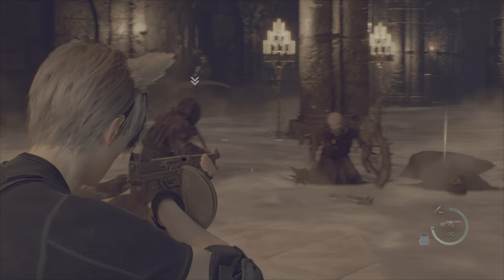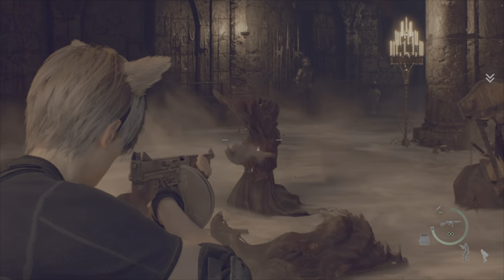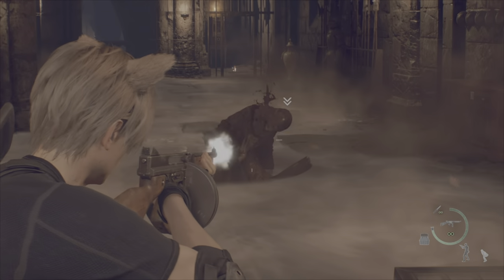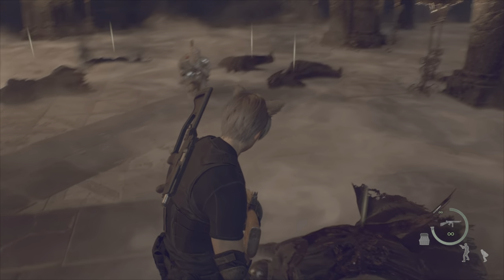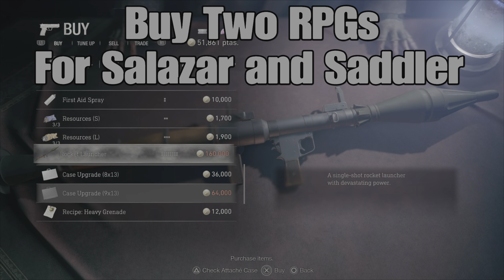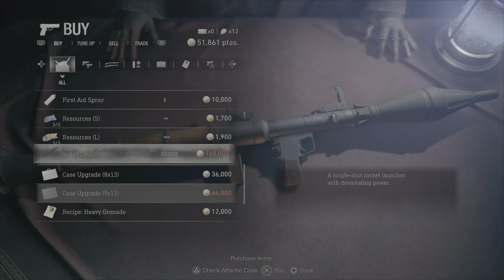Keep collecting treasures because you'll need a lot of money. Beyond upgrading the sweeper, you're going to need at least two rocket launchers — they're around 160,000 pesetas each on professional mode. You need one for Salazar and one for Saddler, as they'll one-shot them and save you a lot of time and resources. If you've been collecting treasures and you've played the game multiple times, you know where they all are and should have enough. You can also upgrade the knife and repair body armor along the way.